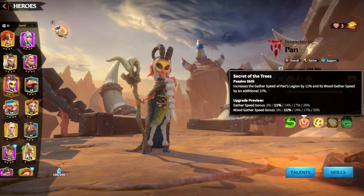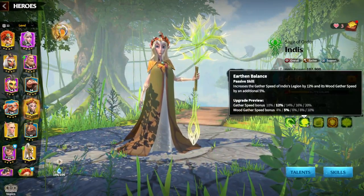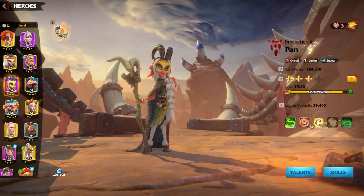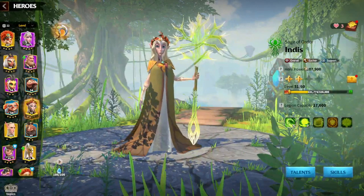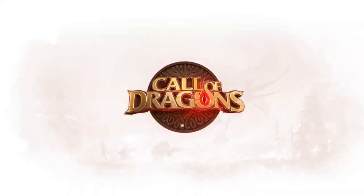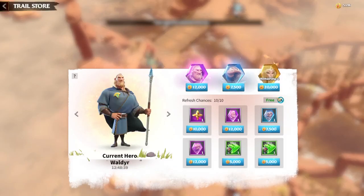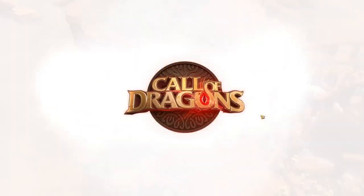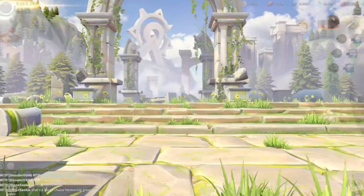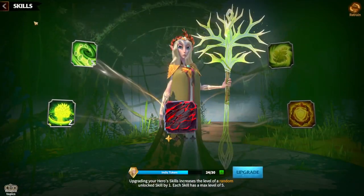Pen is for wood gathering and Indis is also a wood gathering hero. In my opinion, Pen is much better than Indis. But in this game, we can get Indis tokens from the Dragon Trails quest, and every day you can get a maximum of three Indis tokens. So keep that in mind — don't worry if your Indis is low, day by day you will be generating more and more tokens.